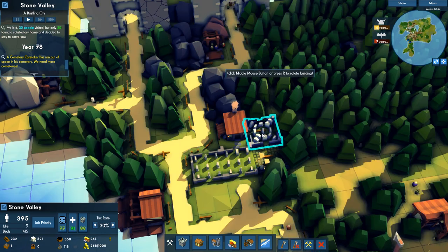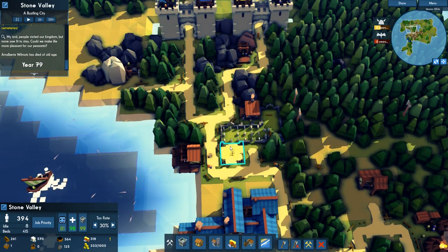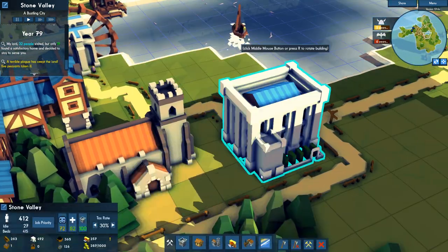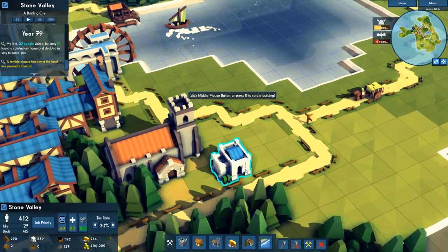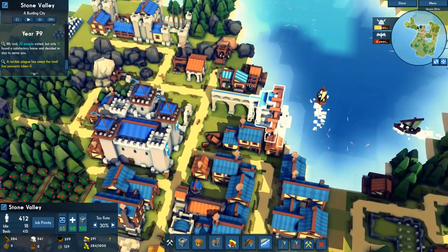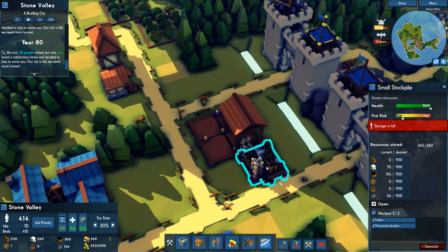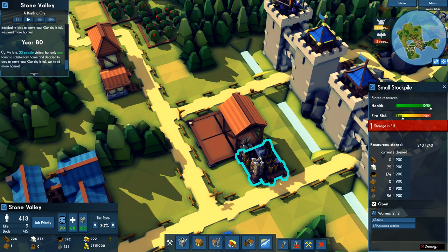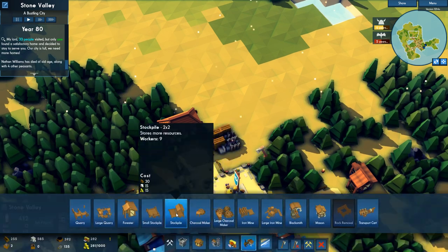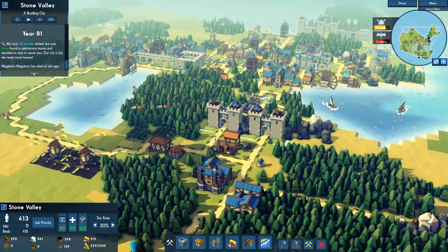Cemetery is out of space. Now we can build a dock. Maybe you can make a hospital here — no, let's make a smaller one. It's not useful. Right now the merchant ship. If I destroy this, I can do this here also — some damage — and build a big stockpile. Let's end this episode here and see you guys next time.